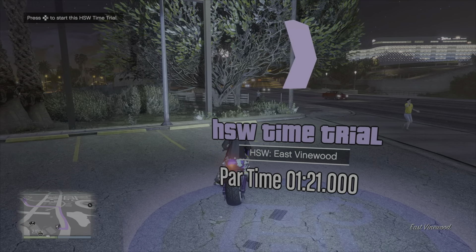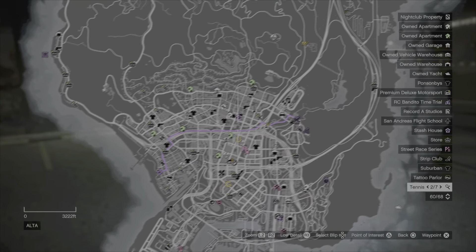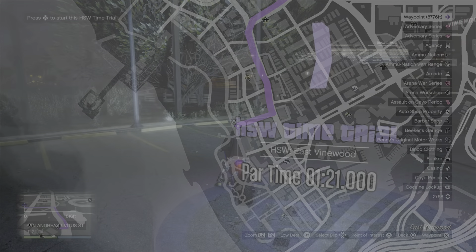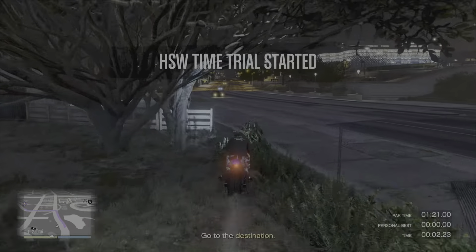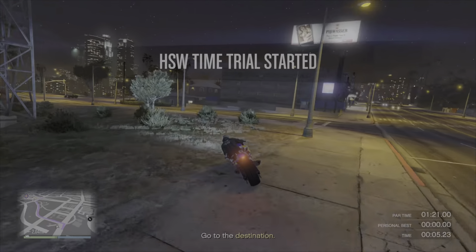Getting onto this week's HSW time trial — it is East Finewood, and this is actually one of my favourites. We're going from just south of the casino and heading all the way across to the beach. We do have a par time of 1 minute and 21 seconds.